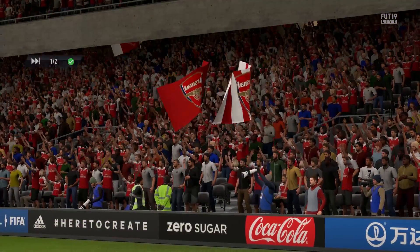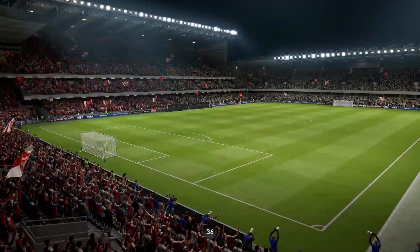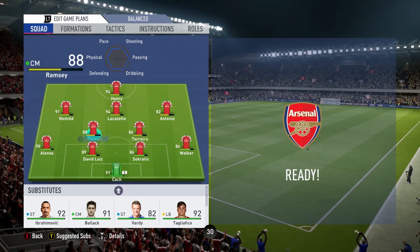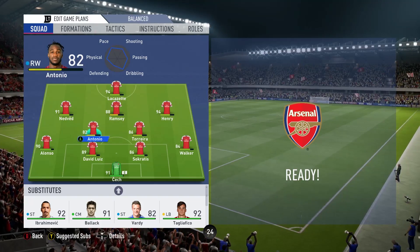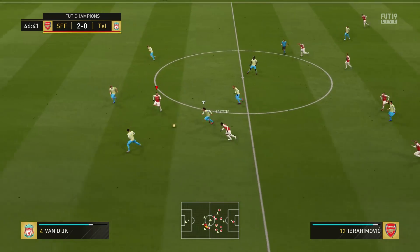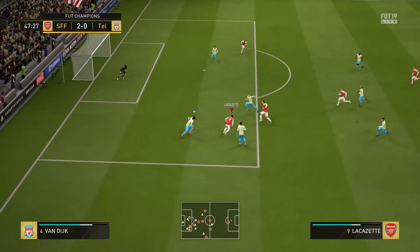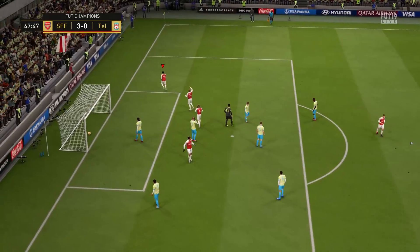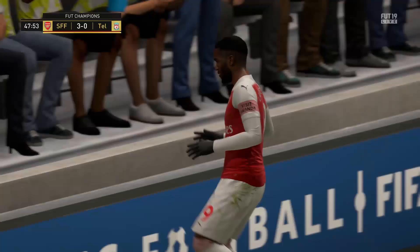The half-time whistle has gone and we're leading 2-0 at the break, having been pretty dominant. In the second half we switch to the 4-2-3-1 with Lacazette up top by himself. Ebra gets it to Lacazette, who does really well to spin round Van Dyke. Ebra gives it back to Lacazette, who gets inside — Lacazette with the shot and he scores! A great solo goal, beating Van Dyke not once but twice with the dribble before finessing it in.